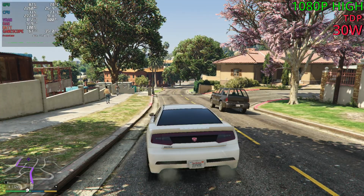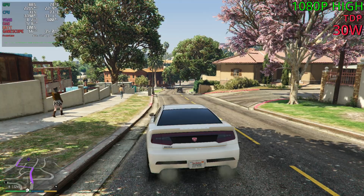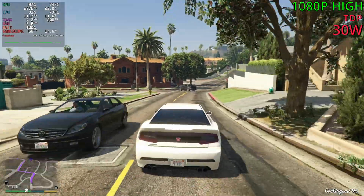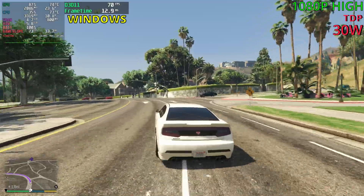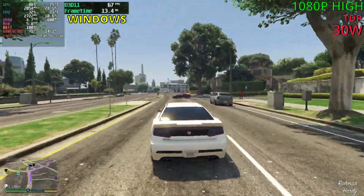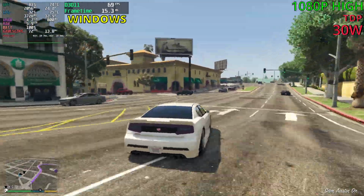SteamOS at 1080p and at 30 watts. Standing still, we are sitting at 65 to 67. And driving up, the FPS should not fall by a lot — 70 FPS out here, which has gone up from the previous area. So if you are playing in dock mode on a TV or a bigger screen, this is the way to do it.